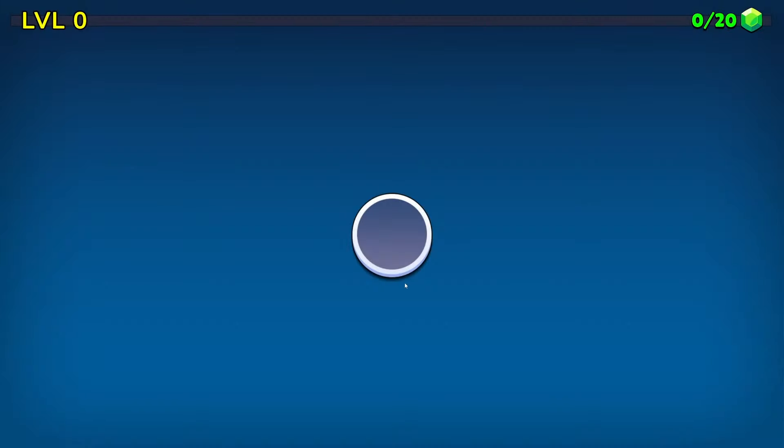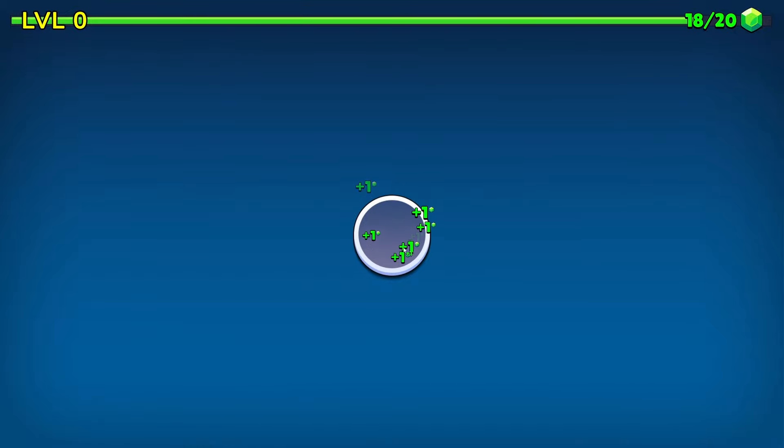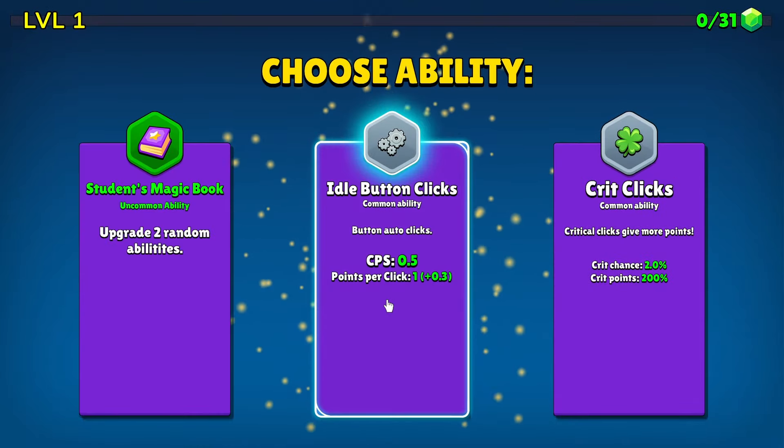Hi everyone, StarTraderPlays here, and this is my button. We click the button, we get a point, click it again, we get another point, and if we keep clicking, we're going to eventually get to 20 points up the top there, and we get our first upgrade.